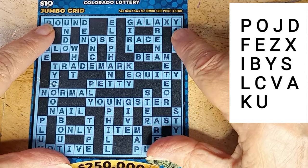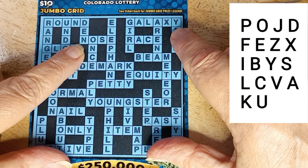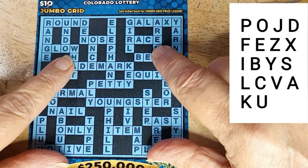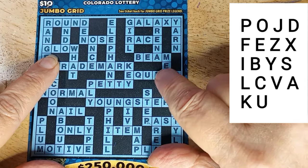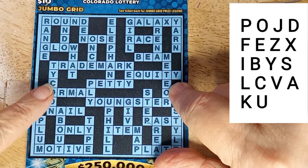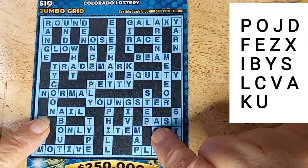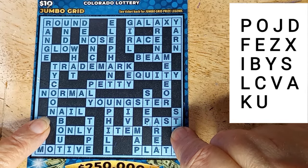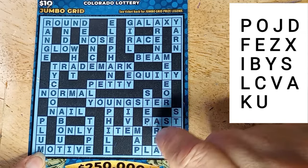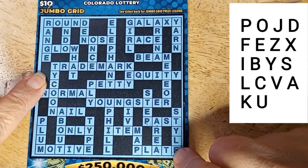K round — no R. Galaxy — no G. Nose — no N. Race — no R. Glow — no G. Beam — no M. Trademark — no M. Equity — no T. Pretty — no T. Normal — no M. Nails — got an N. This is not looking good. Past — P, A, no T. Only — no N. Item — no M. Motive — no M. Plate — no T. Darn it. Range — no R. Plum — no M. Tycoon — no T.